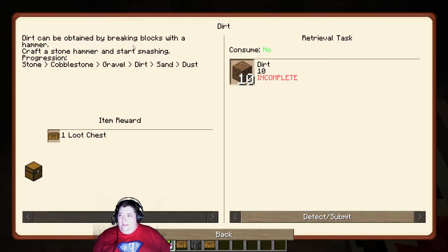Dirt can be obtained by breaking blocks with a hammer. Craft a stone hammer and start smashing. Stone goes into cobblestone, into gravel, into dirt, into sand, and dust. I understand this progression. I understand we want to stop at dirt, because that'll get us trees, I assume.